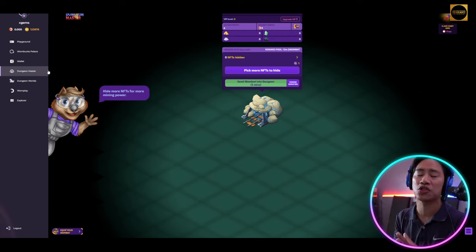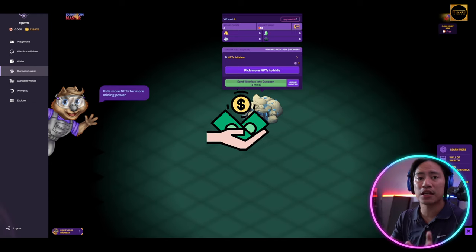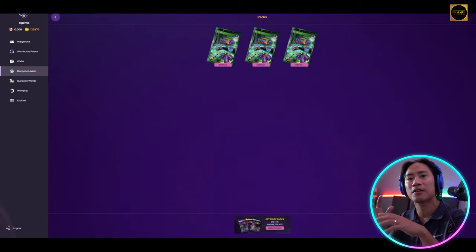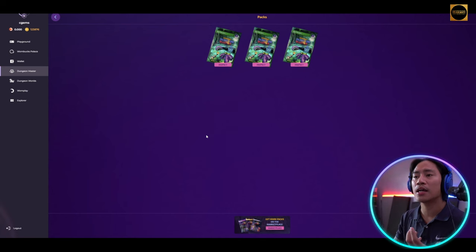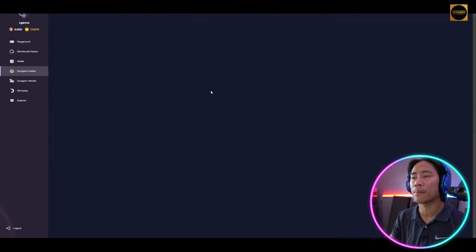For this video we'll be focusing on Dungeon Master. I have packs that I purchased. If you'd like to invest, do your own research, but it's not very expensive in terms of the initial investment. You can head to Atomic Hub or WAX. WAX is a very successful blockchain and Wombat is one of its successful projects.